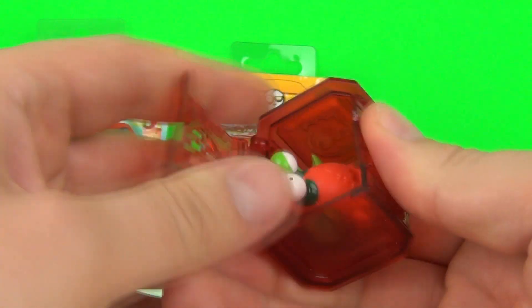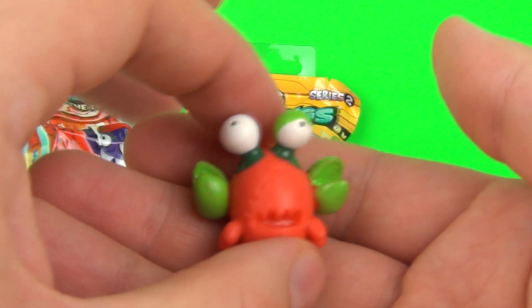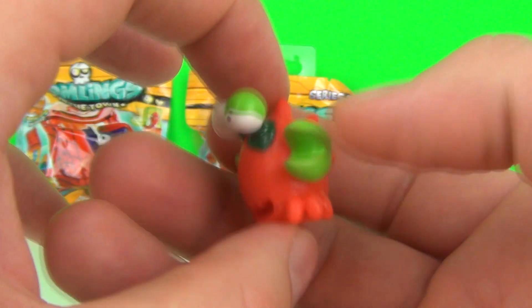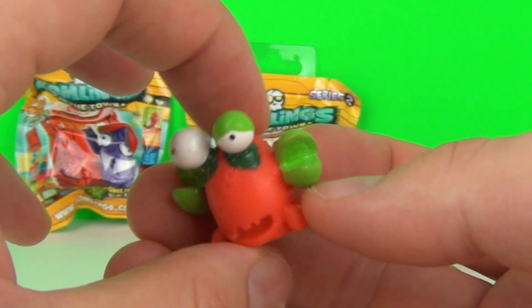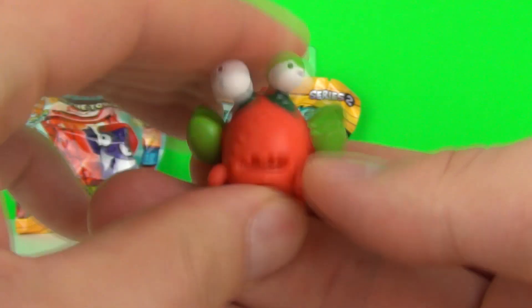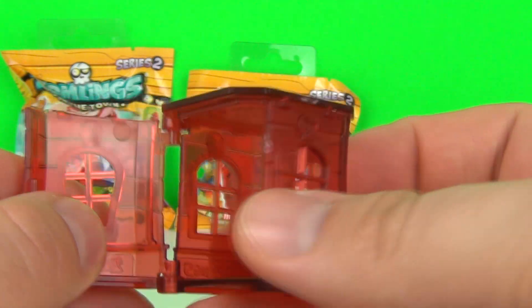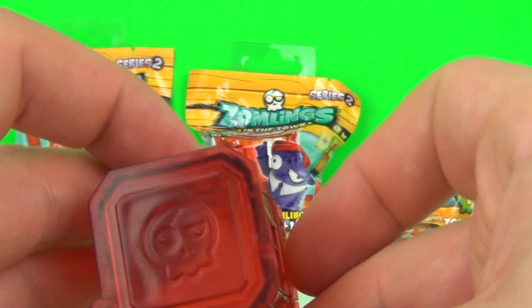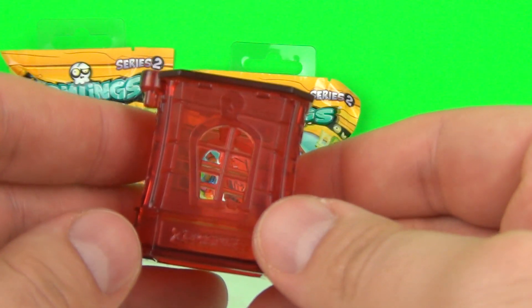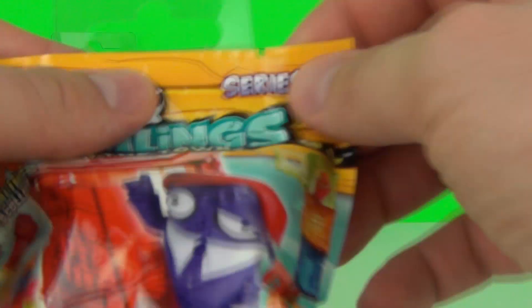So let's open it up and there he is. Let's bring him out and it looks like we have ourselves a little crab character. Very, very cool and squishy as well, just like the Trash Pack. But I love these Crystal Towers — these are awesome. Love the translucent plastic. That is very cool. So let's get straight into blind bag number 2.